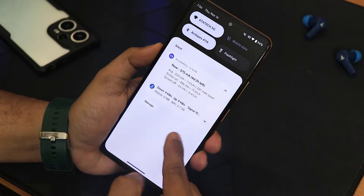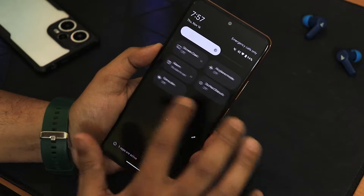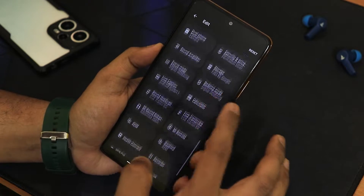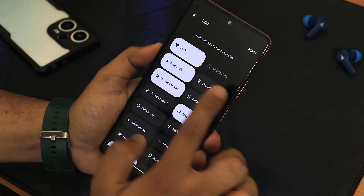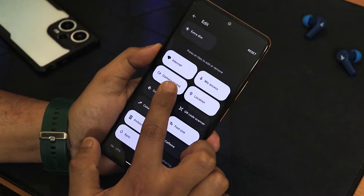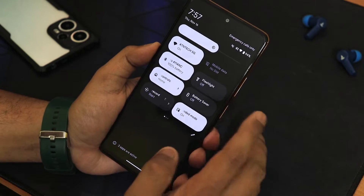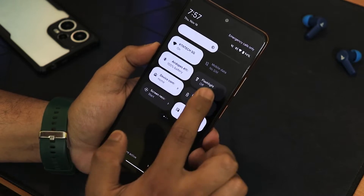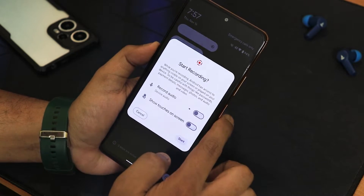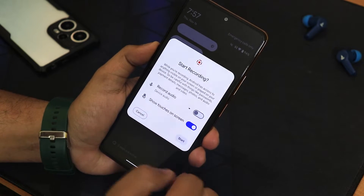Swiping down gets you to the quick settings panel — no issues. You can change the pages of toggles and add more. There are separate Wi-Fi and mobile data toggles as well as an internet toggle. I have added Wi-Fi, mobile data, Bluetooth, flashlight, Google Home controls, battery saver, screen recorder — which has device audio and microphone recording simultaneously — and show touches on screen.